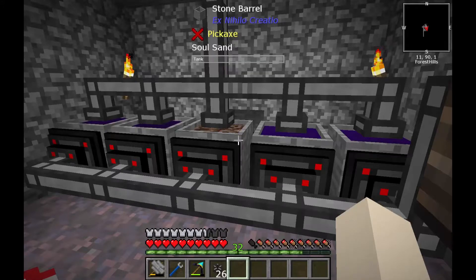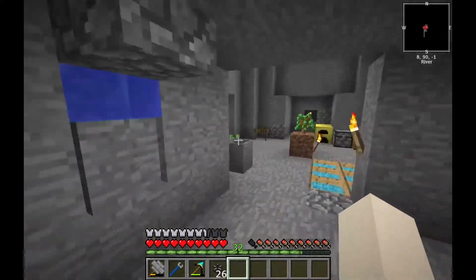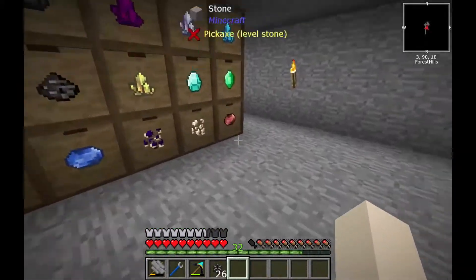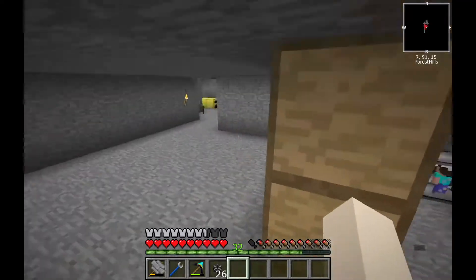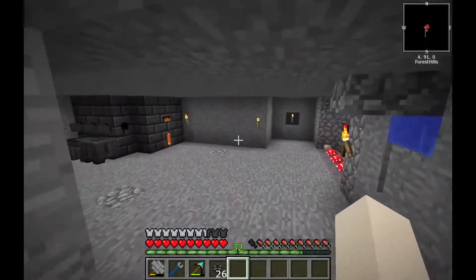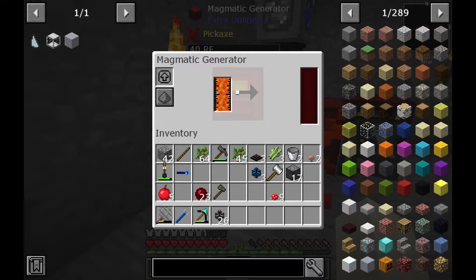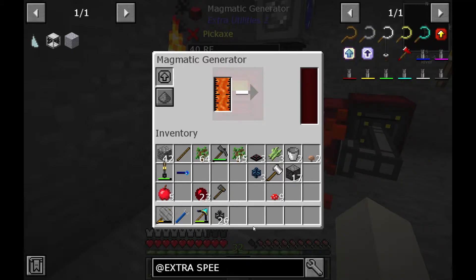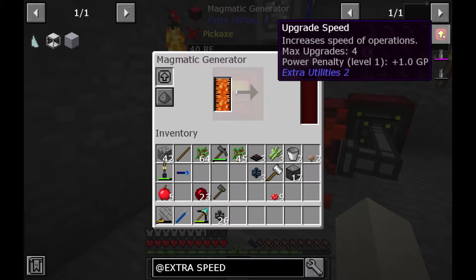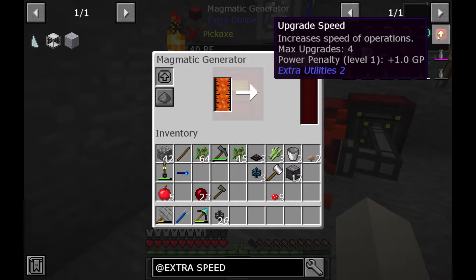So today, because I think all of this is running out of power, we will create upgrades for the power generators. Let's search Extra Utilities and speed power-up — so those are the three speed power-ups. Power penalty, interesting.